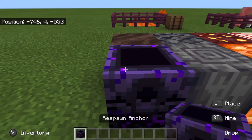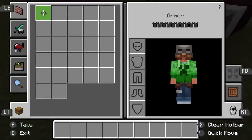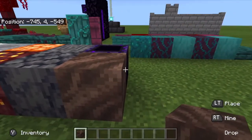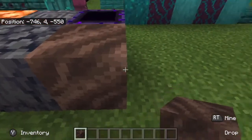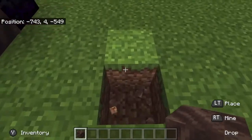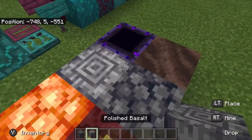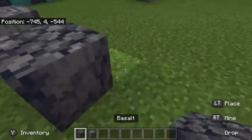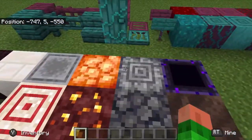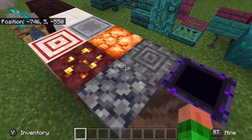The respawn anchor is supposed to act as a respawn point in the nether. We've also got soul soil, which goes in one of the new biomes — it actually doesn't slow your speed at all, which is kind of weird. This is basalt and polished basalt; it forms in one of the new biomes — my favorite biome, actually, because of the cool visual effect it creates.